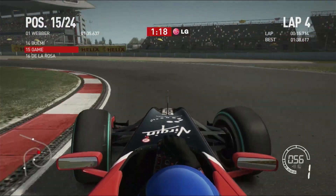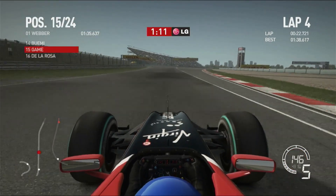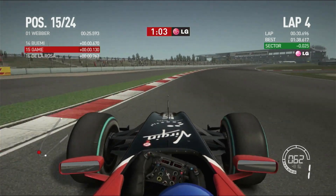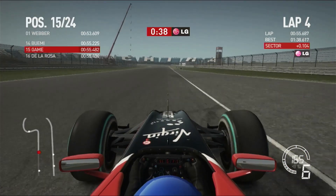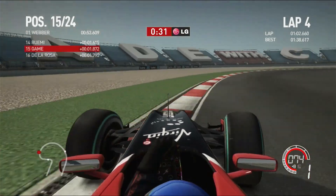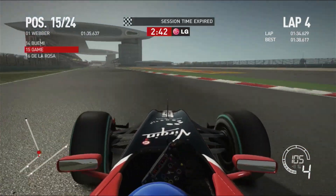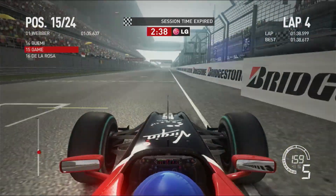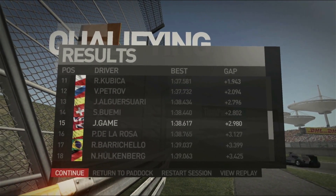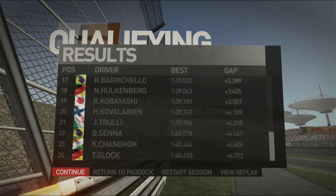You want to hold out wide, then be kind of middle of the track, click the apex, hug the inside, open the car and get on the power as soon as possible. We come across the line but we haven't improved — we're slower by two tenths. We've gone off the track slightly, outbroken ourselves. That's not going to help. We try to ace the final corner — perfect — but we don't improve. We end up 15th. The car's just not great here. Webber's on pole from Alonso, Glock is last.